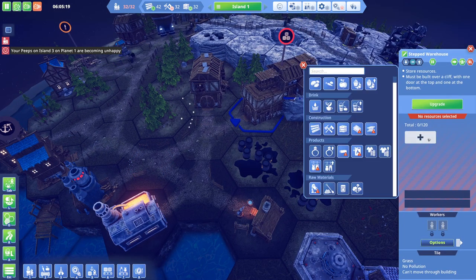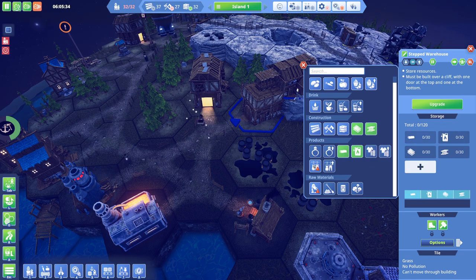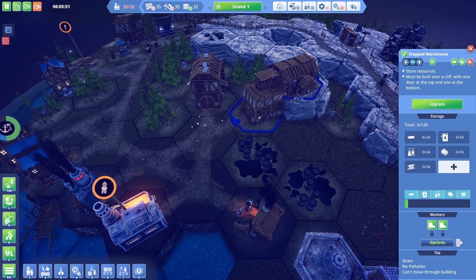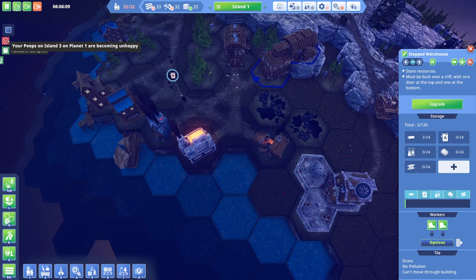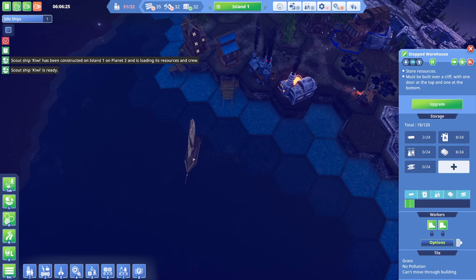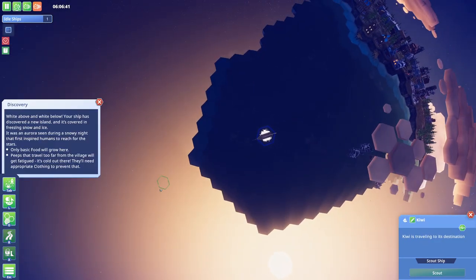We just managed to circumvent a huge amount of faff. Let's get a scout ship up and running over here. Let's assign a whole bunch of advanced resources - clothing, iron ore we don't need to store. I'm really rather chuffed with that, it's looking really, really good. People are unhappy on this planet - I don't understand why. Why would you be unhappy?